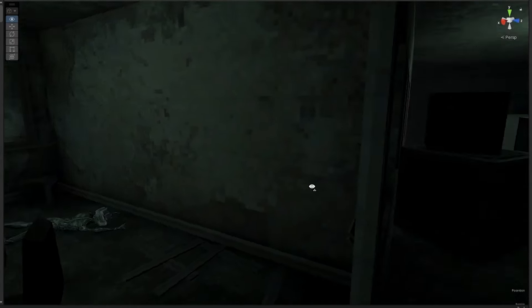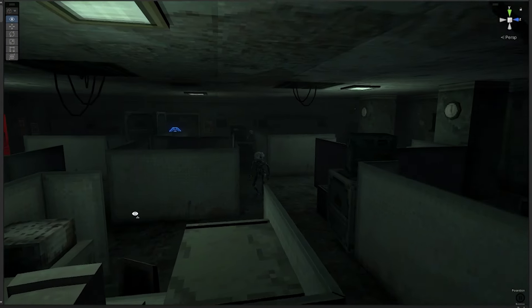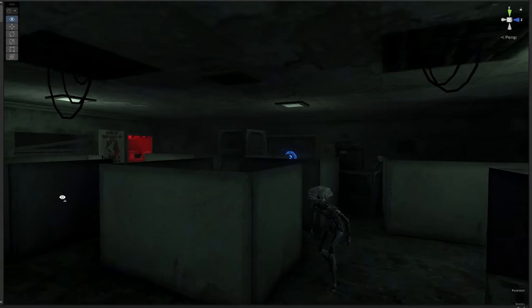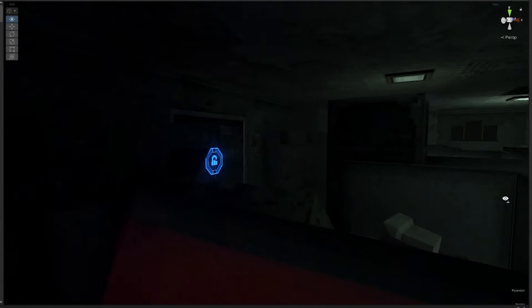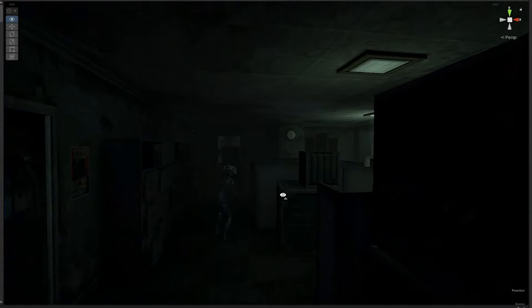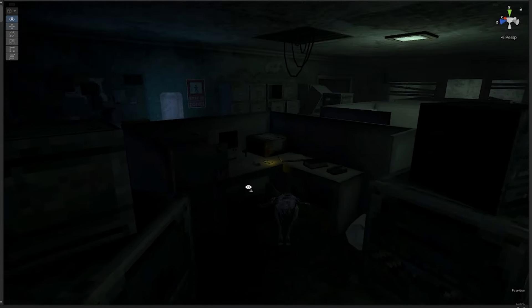When we were coming up with what sort of rooms should be in the level, one of the more obvious ones that we wanted to do was the cubicle office. This naturally led to an encounter that took advantage of the narrow paths between the cubicles to create blind spots and a sort of maze-like path through the room. What came from that is what I would describe as our first major challenge for players who are starting to get a feel for the combat.